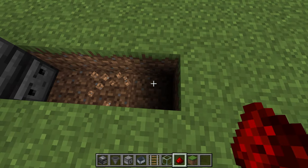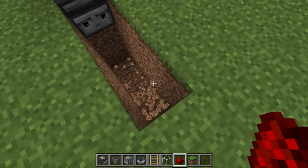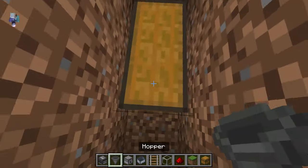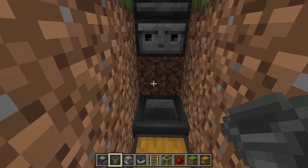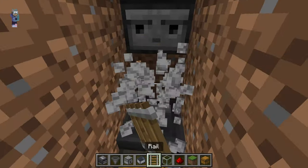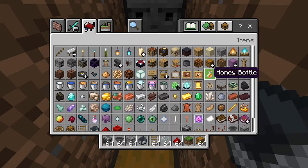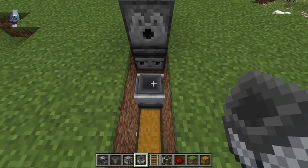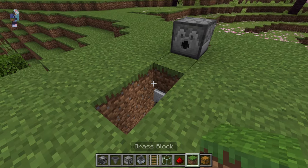We'll dig out this block over here, this block over here, and all of these blocks over here as well. You will place a double chest over here with a hopper in front of that. After that, we can place a rail on top of this one over here and we can place a minecart — which is a hopper minecart. There we go, minecart which is a hopper. After that, we can place a piece of dirt over here.